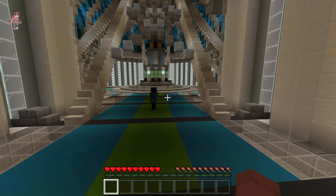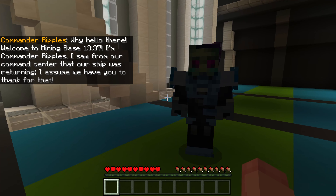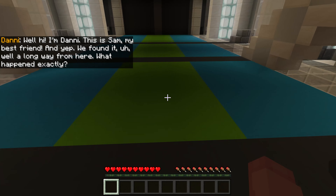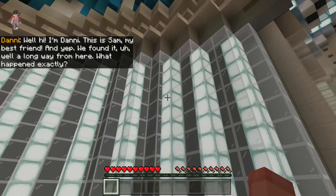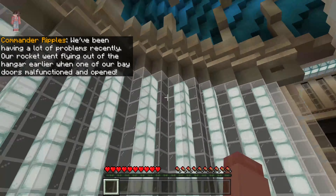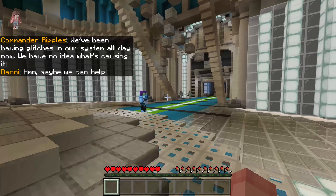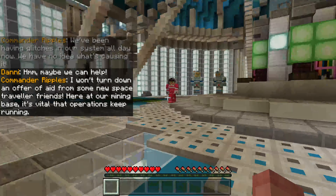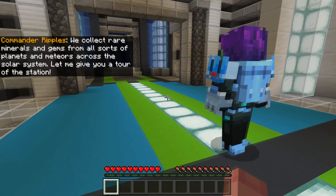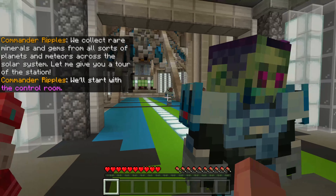Welcome to mining base 1337. I'm Commander Ripples. I saw from our command center that our ship was returning — I assume we have you to thank for that. I'm Dani, this is Sam, my best friend, and yep, we found it — a long way from here. We've been having a lot of problems recently. Our rocket went flying out of the hangar when one of our bay doors malfunctioned. We've been having glitches in our system all day and we have no idea what's causing it. Maybe we can help.